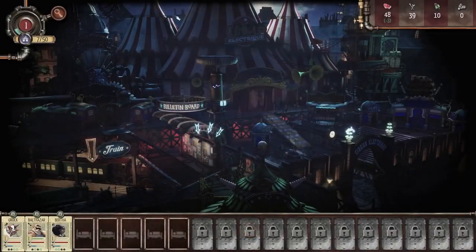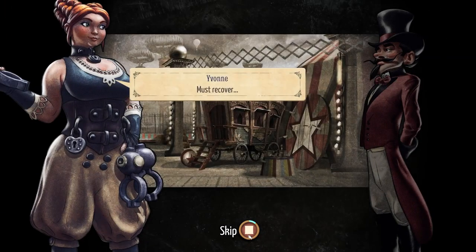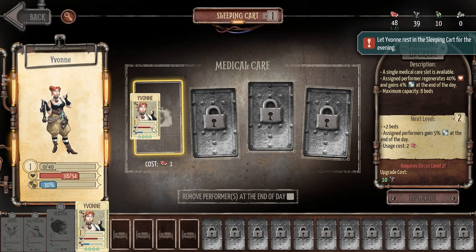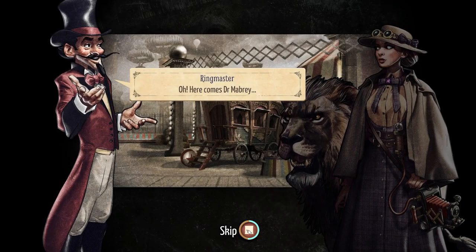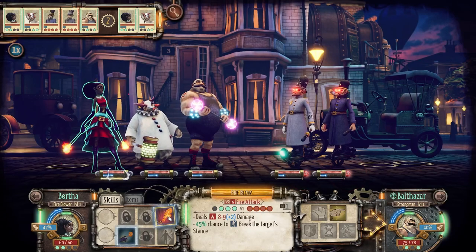Skipping the story again. We've just unlocked the sleeping cart, which is how you heal your people in between battles. We found Yvonne here — she's a little hurt, so we're going to put her in. That's going to cost us one meat to get her healed up, and while she's healing we'll go through another battle.